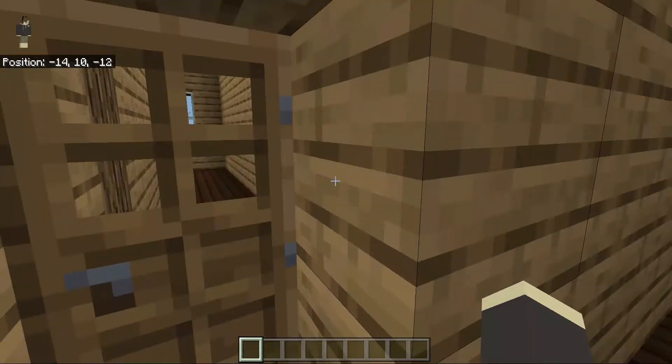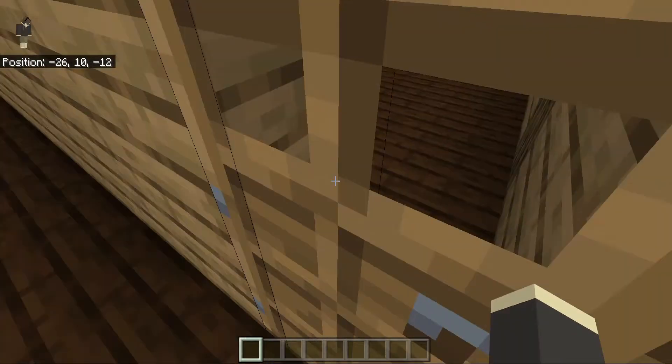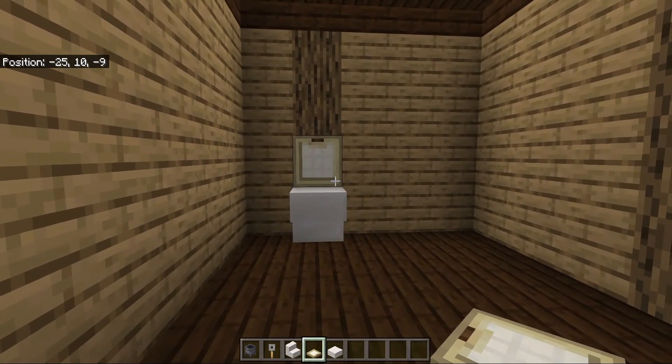Now that our office is done, we are going to head over to the bathroom and design it. We are going to start off with an upside down stair and a birch trapdoor on top of it — that's going to be our toilet.